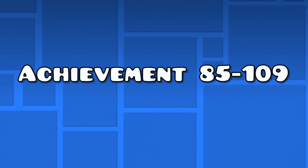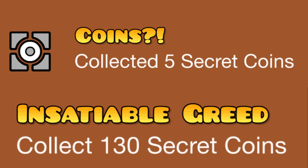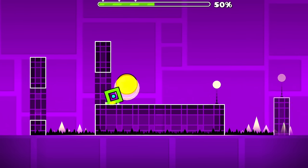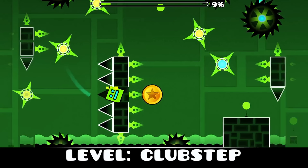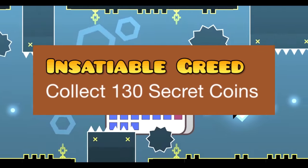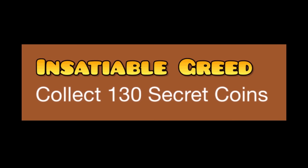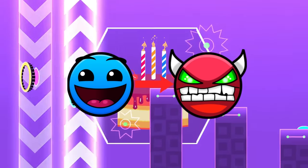Achievements 85 to 109 — the secret coin achievements. For achievements 85 to 109, you need to obtain secret coins, which can be found in main levels or by finding some secrets in the game. I'll explain which secret coins you should go for, since you don't have to get every single one of them — only 130 out of the 149 obtainable coins. I'll go over them from the easiest to the hardest.